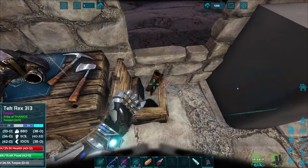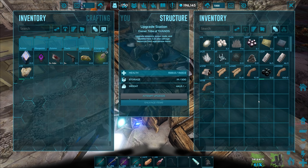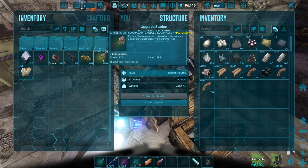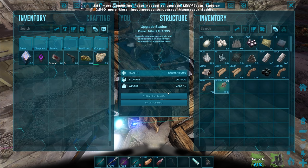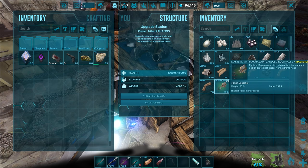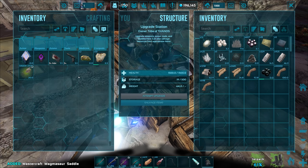Between this episode and last episode I made three more rex saddles and since upgraded them to ascendant level, which took like almost all of our resources. I think I'm actually out of either hide or fiber or something like that. We still have a little bit of hide and a little bit of fiber too. I didn't have enough metal, that's why we didn't have enough stuff right there.